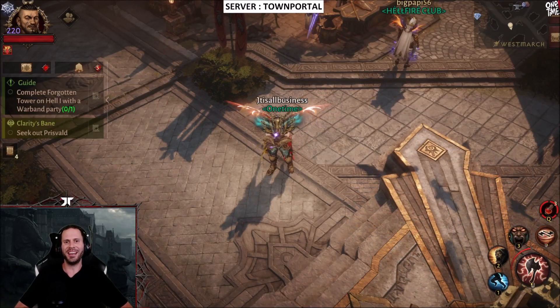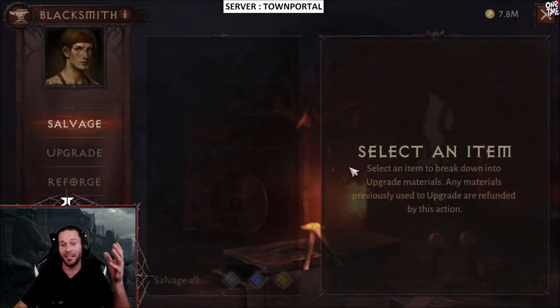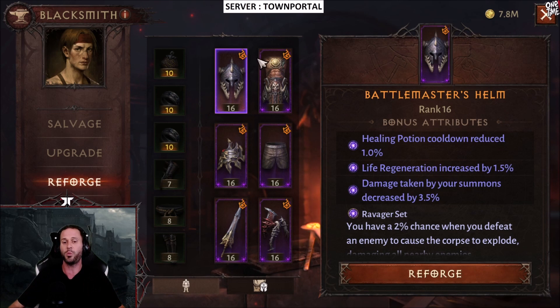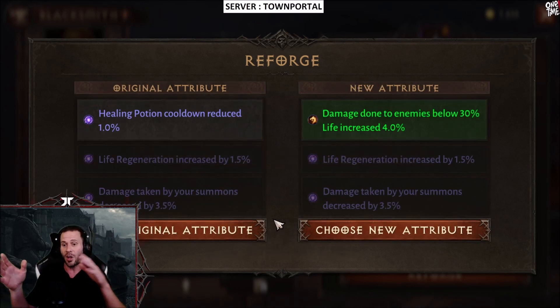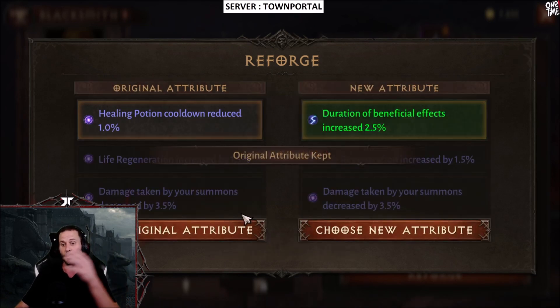What's going on guys, this is JT. In this video I'm going to be re-rolling reforge stones on all of my gear. This is going to be a long, time-consuming video unless I get super lucky, because I have six pieces of gear and I want specific attributes on each piece. I'm going to start the reforge with regular stones, and if I get a max roll I'll go with that one.